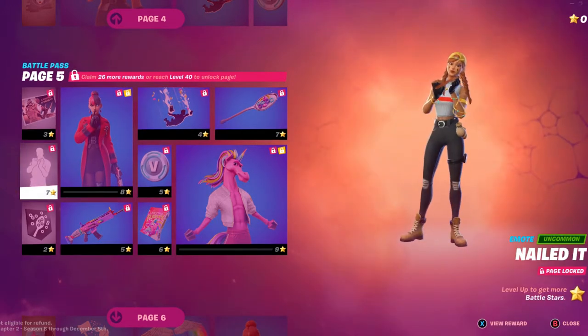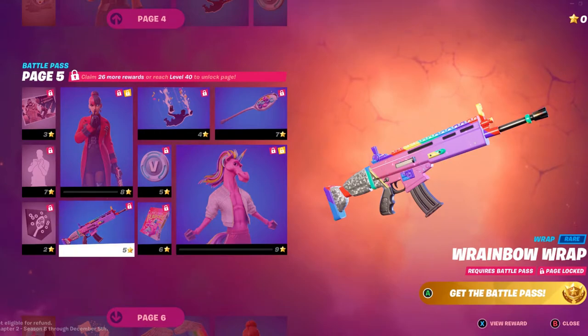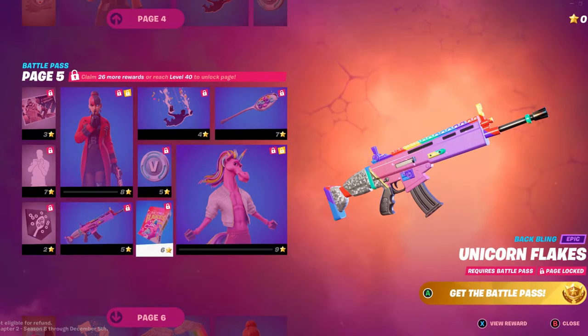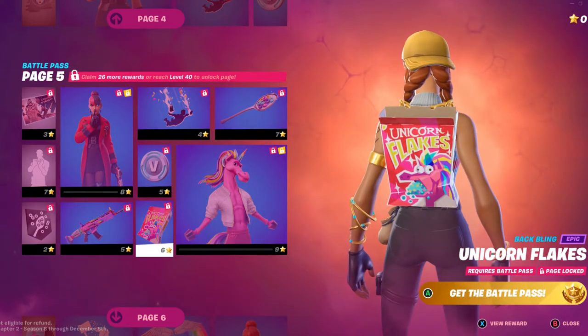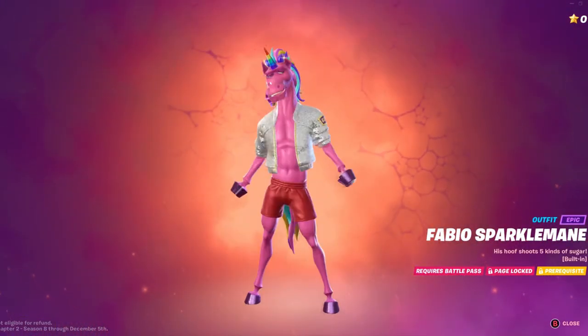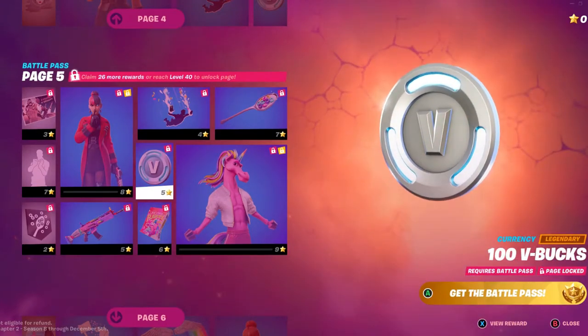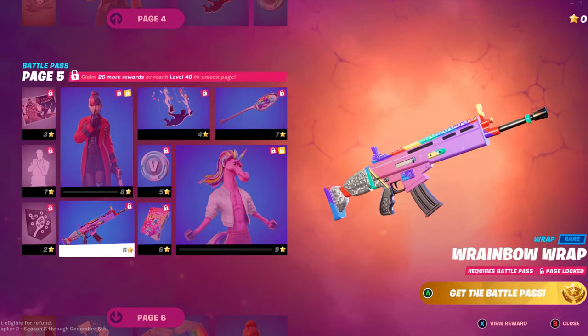We have Nailed It — I hate this nail filing, it makes me wanna puke or something. We have a banner icon, a wrap called Rainbow Rap, Unicorn Flakes, the Fabiel Sparkle Mane skin — whatever, I guess. Hunter V-Bucks, and that's it.